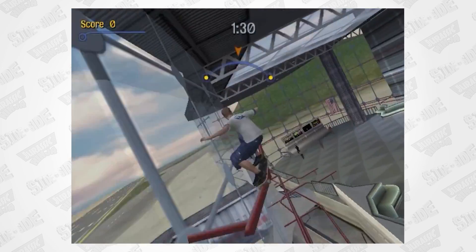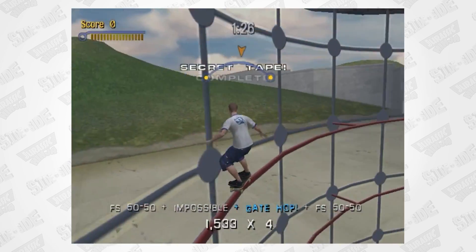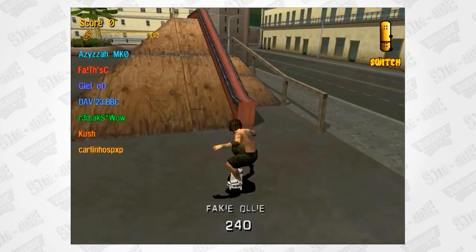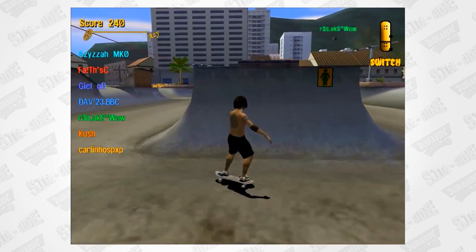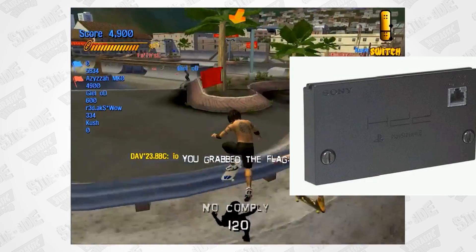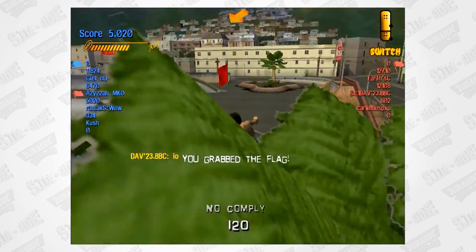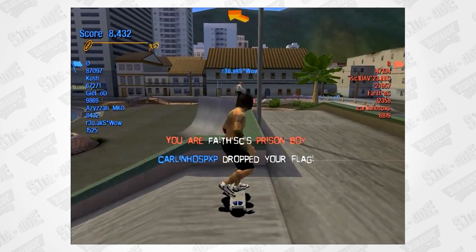Another interesting tidbit is that it was the first PlayStation 2 game to feature online support. Tony Hawk 3 was also the first game in the franchise to feature online capabilities, and users could go online on PS2 using the USB Ethernet adapter, or later with the official network adapter, since it wasn't available at launch. On PC, you would play using the GameSpy servers. I used to live off GameSpy servers.